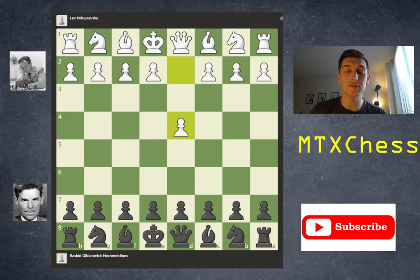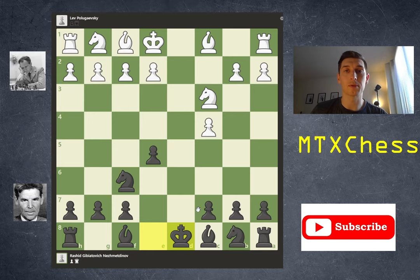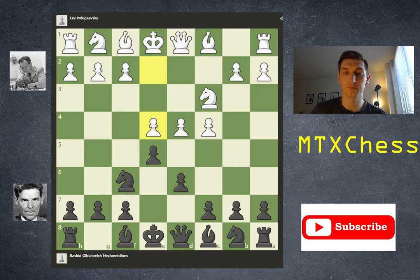White starts with d4, Nf6, c4, d6, Nc3, e5, and then e4. You may be wondering why white didn't play d takes e5 — black would respond taking on e5, then queen takes d8, king takes d8. We find ourselves in an endgame where black has lost the ability to castle and the king seems a little displaced. You may think white is better, but after a move like c6 controlling important squares for the knight, the king tucks itself to c7 and is pretty safe. This endgame really isn't that advantageous for white, and that's why instead of d takes e5, white simply played e4.